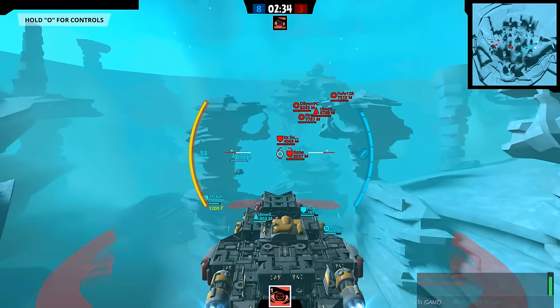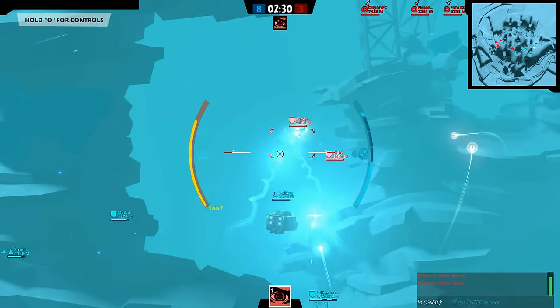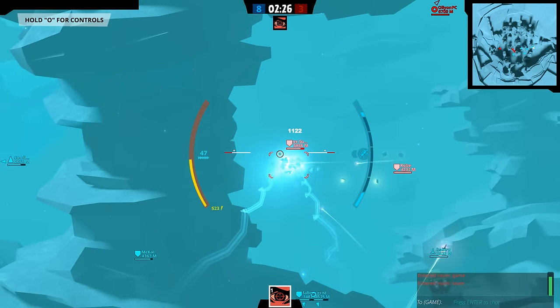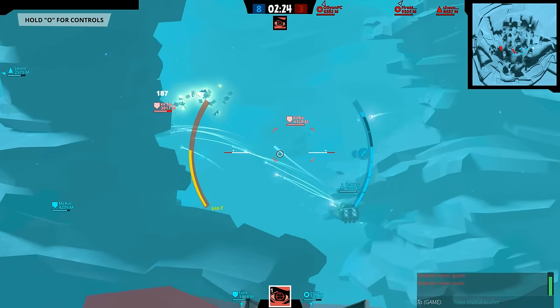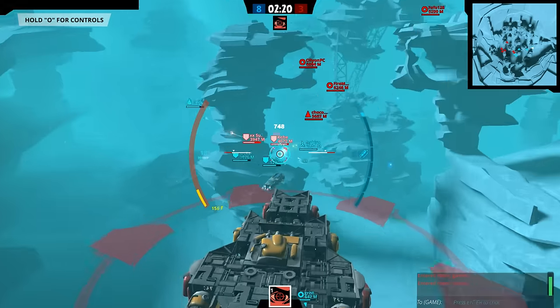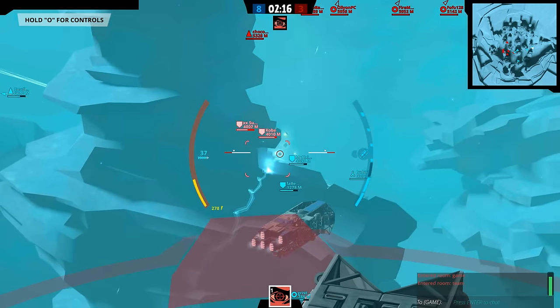Swapping over to artillery mode now since we have that fellow down there. It's hard to see him but let's see if we can take some shots — yes we can. A couple of hits there, a couple of misses as well. Two more hits and let's swap over to this fellow. Trying to hit his back there and take out some of his thrusters. If we can cripple him down there, that will leave us very, very well positioned.